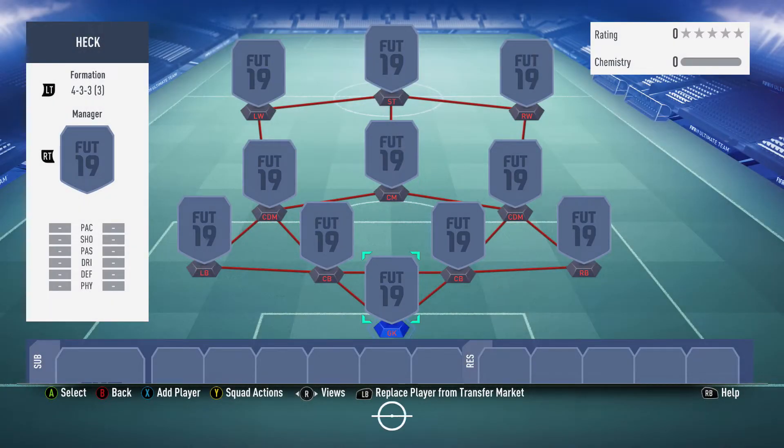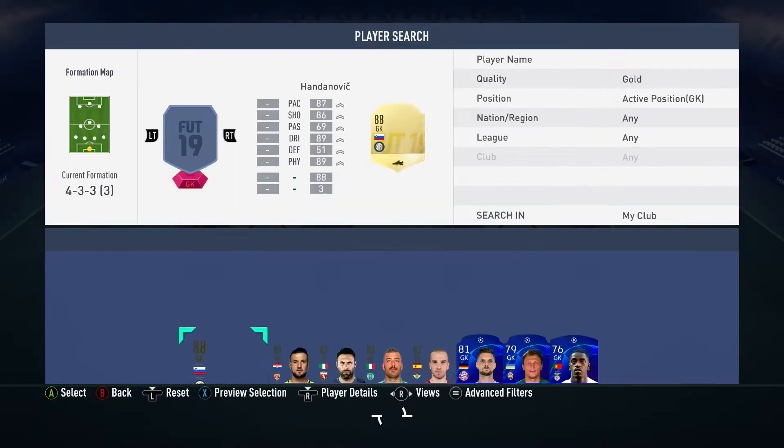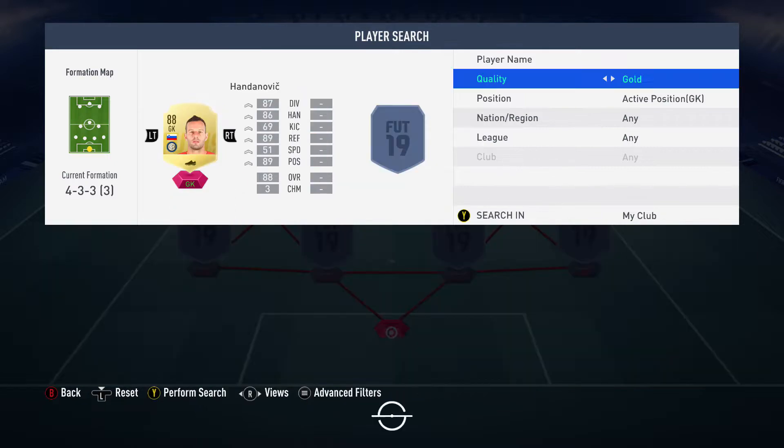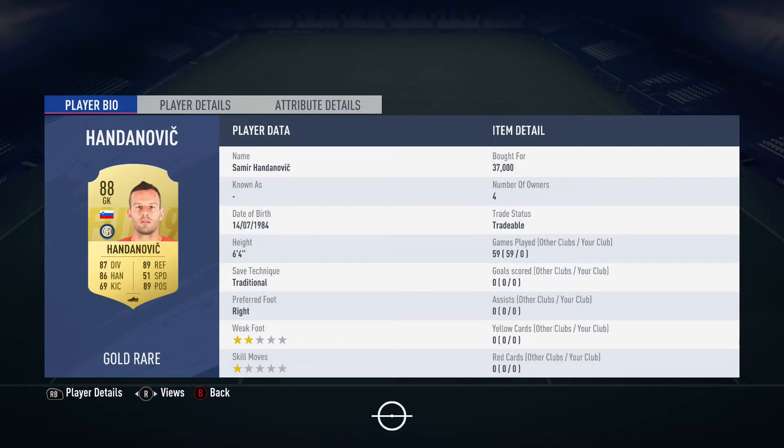Alright everyone, how's it going and welcome back to the Trade in the Jar. If you remember last episode I mentioned that today I would be building a new team, and that is exactly what I've done. We're in the 4-3-3 third variation, the defensive one - the one with the one center mid and the two DMs.